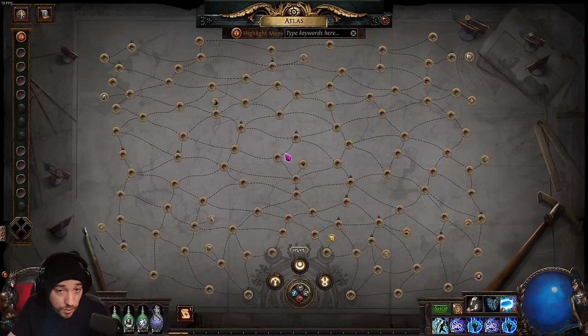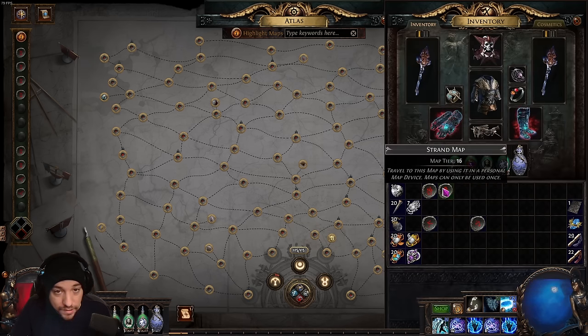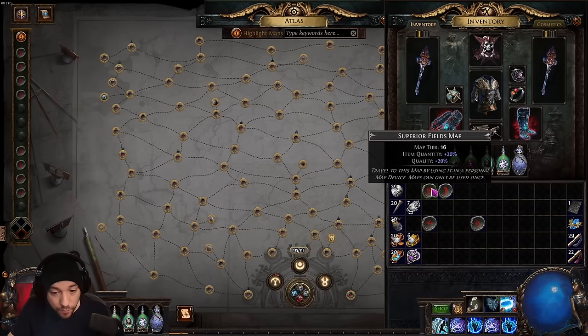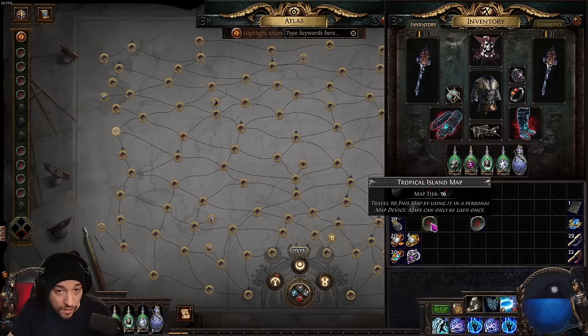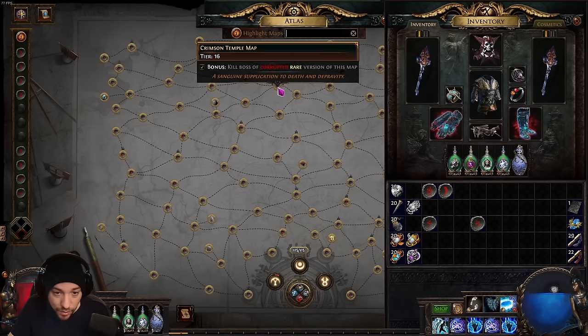I was still running Strand and Fields — that is still my favorite, and I have a lot of those saved up. Tropical Island is another one with decent density that you can run very quickly. I've seen some people do Dunes as well.